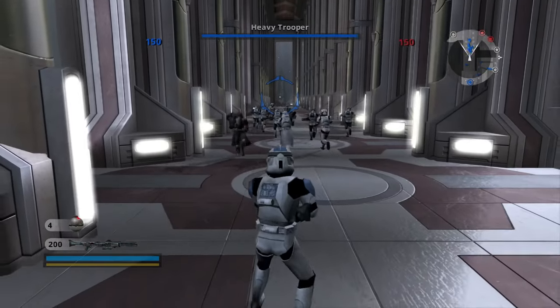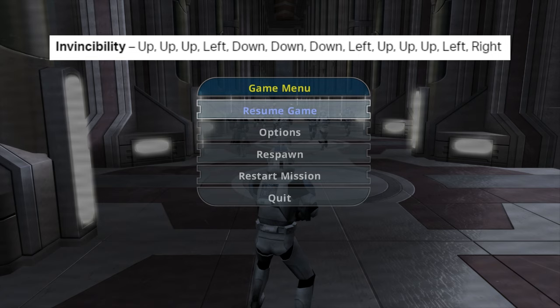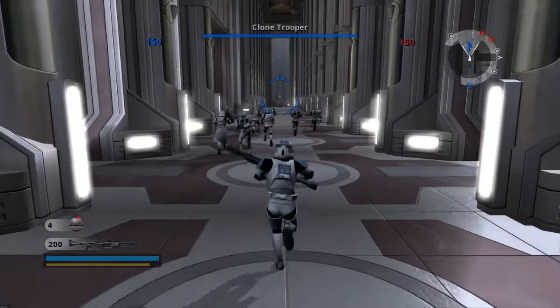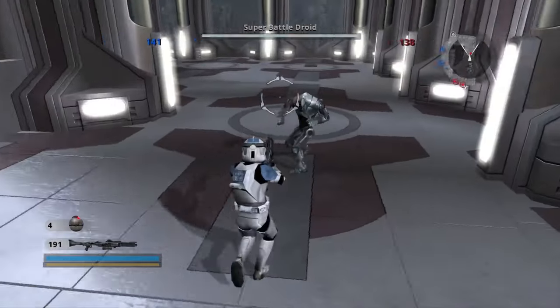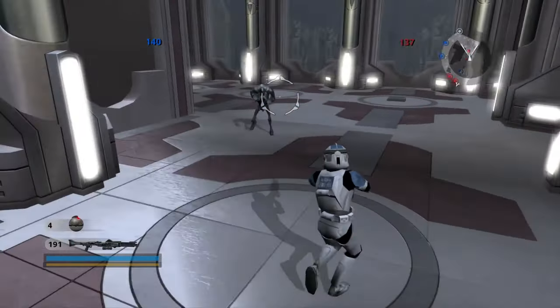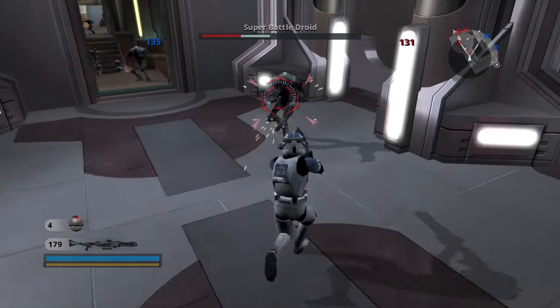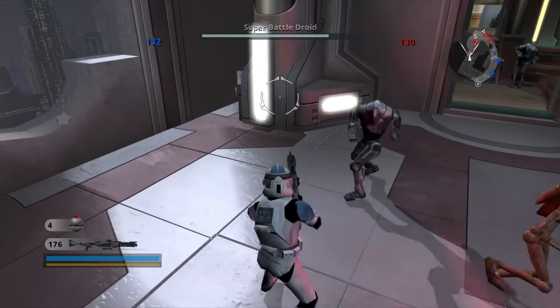The next one is the invincibility cheat. If you want to mess around and pretend you're invincible — which you will be — enter this method shown on screen. Listen for the confirmation noise. Now running into battle, enemies are hitting me and I'm not taking any damage at all. The AI is shooting directly at me and nothing happens.